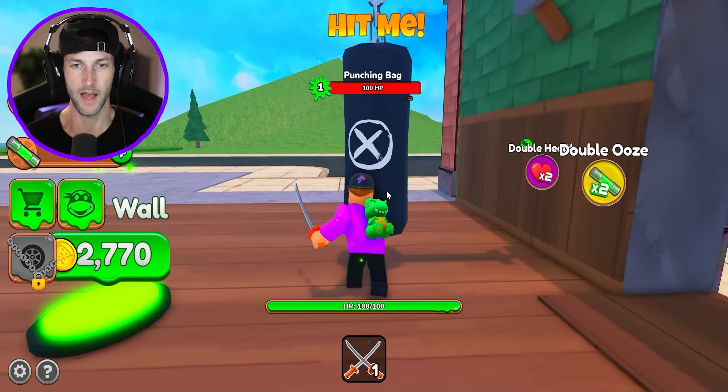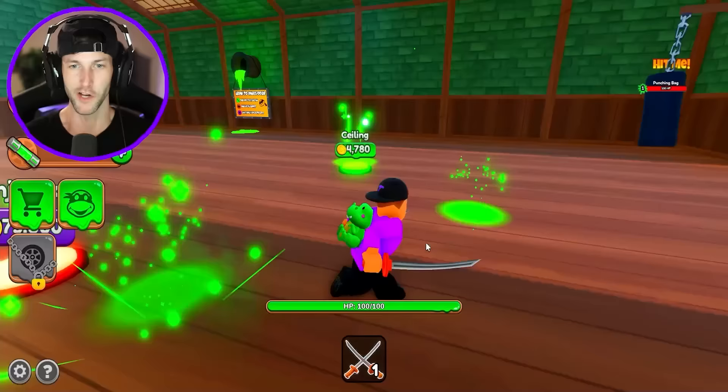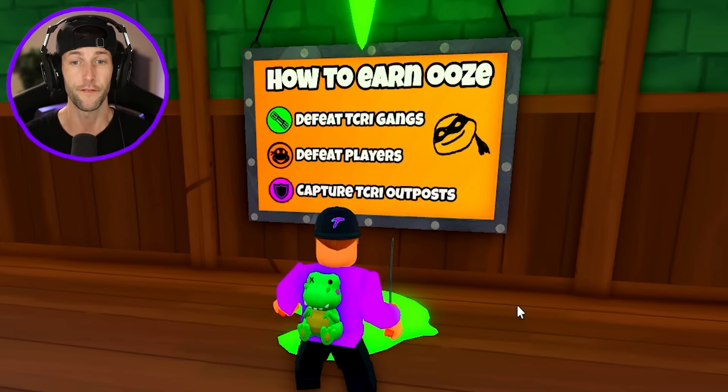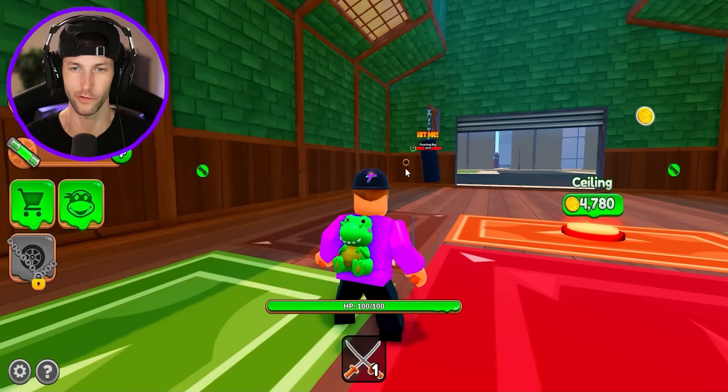We got a punching bag — nice! We got pizza coins out of the punching bag and ooze. Let me get some more of those coins because I need to keep spending money and keep building this dojo. We got some walls, some new weapons, and we're going to need a ceiling. We'll build the carpet. Is that free ooze? How to earn ooze: defeat TCRI gangs, defeat players, and capture the TCRI outposts. So we're going to have to go into the city — see those ooze logos? That is how we get more ooze.